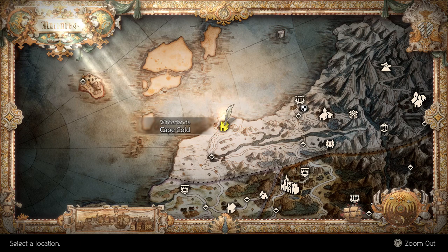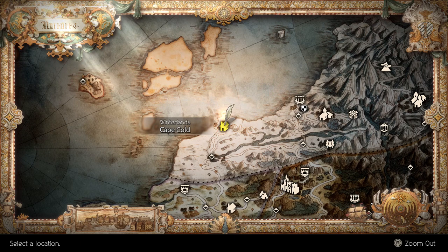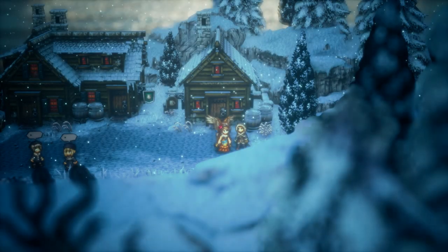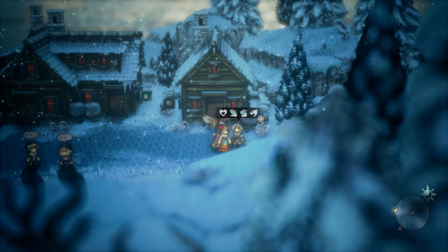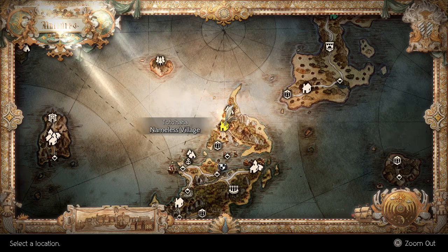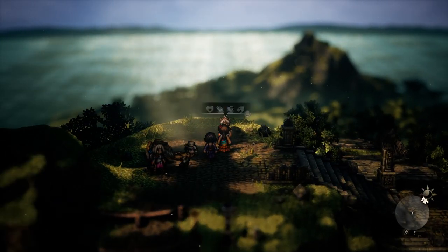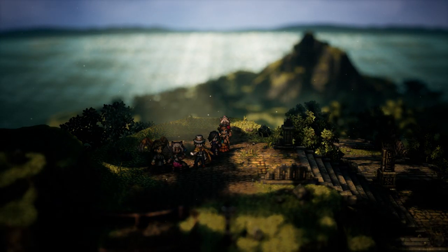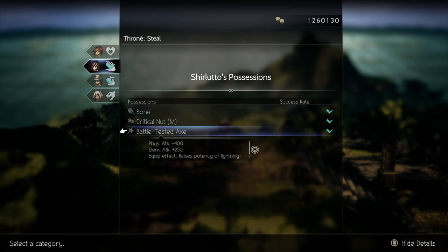For the battle-tested axe, it can be farmed with a 2% chance to drop at Cape Cold, from this villager. In order to purchase the battle-tested axe, Temenos' main story needs to be completed. Come on down to the Nameless Village and talk to Sherluto, and he will have the battle-tested axe.